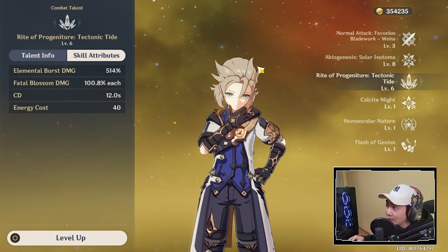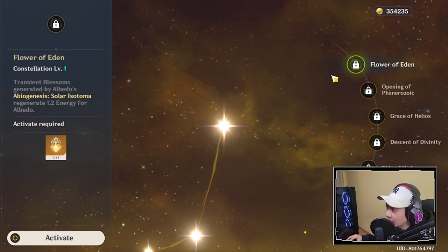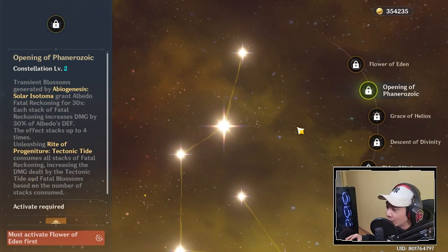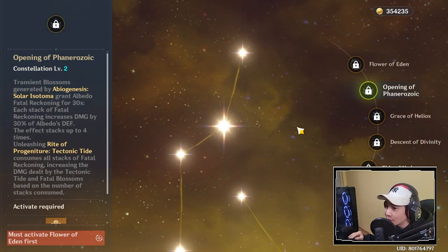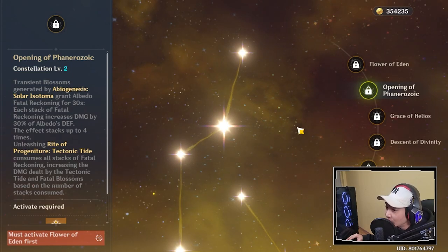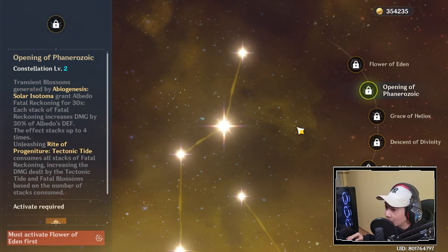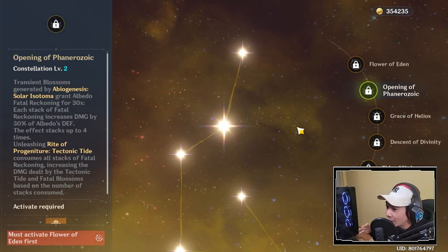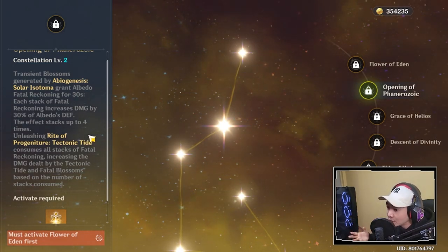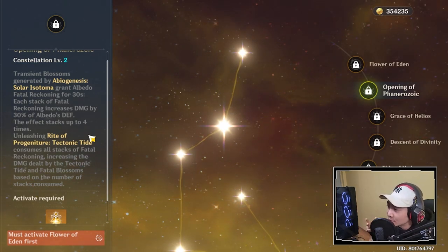For Constellation 1, every time his E ability generates transient blossoms, it increases his energy regen so he can spam his Q more quickly. Constellation 2 is where Albedo really shines — every time transient blossoms are generated, he gets increased damage equal to 30% of his defense, stackable up to 4 times. When he gets all the stacks and uses his Q, the Tectonic Tide, it consumes all stacks and does way more damage. This is why at Constellation 2 his Q also effectively scales with defense.